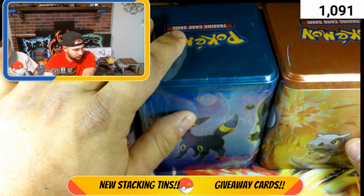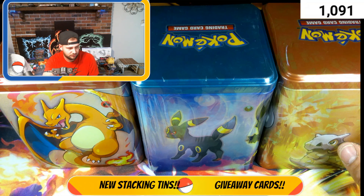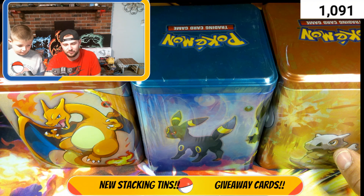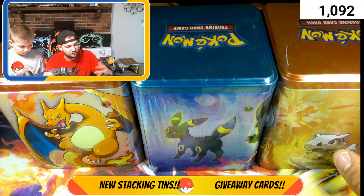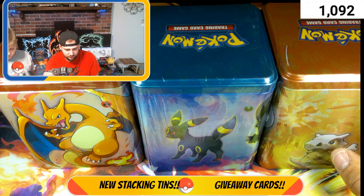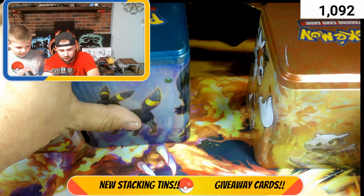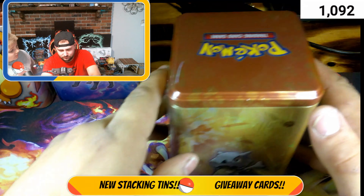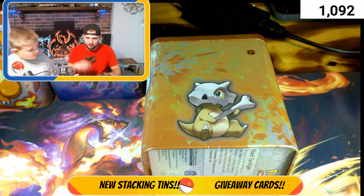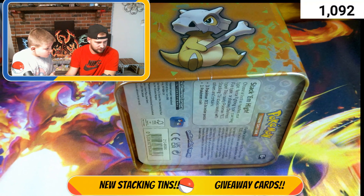Brayden's going to go Charizard. So it's Charizard versus Umbreon, and then Cubone's left out again like always. Poor Cubone. Let us know down below which tin you think is going to win. If you're subscribed, you get entered into our weekly giveaway — stick around to the end to see what we're giving away. Let's open Cubone first since we left him out, then Charizard and Umbreon.